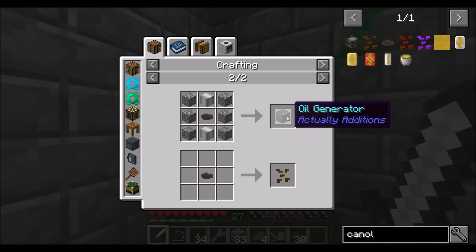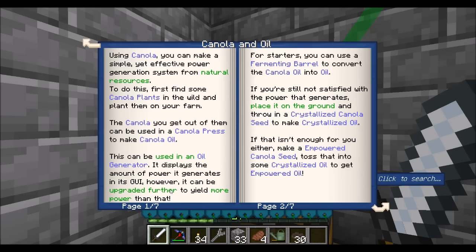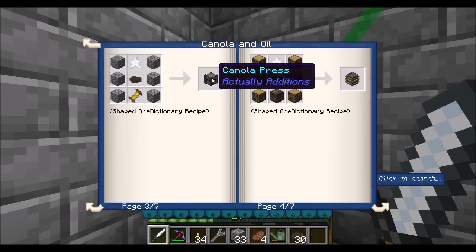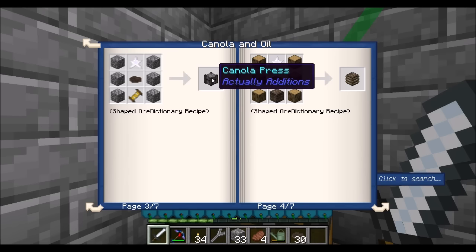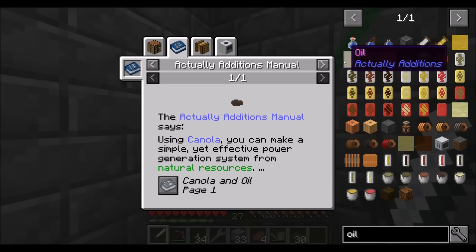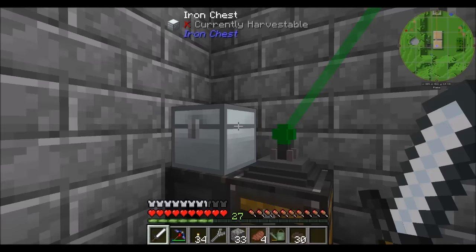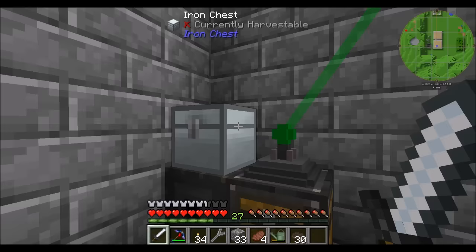Canola can be used for a few things. We can use it to make the oil generator, which uses canola to generate power. What we have to first do is — the Squeezer can make canola oil, that's cool to know. According to the book there are a couple levels: we can make the generator, put canola in a canola press to turn it into canola oil, and then put it in a fermenting barrel to turn it into regular oil. There's canola oil which is the first tier, then oil from the barrel, then crystal oil and empowered oil which we'll look at probably in the future.